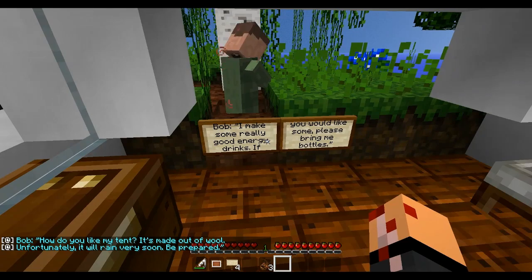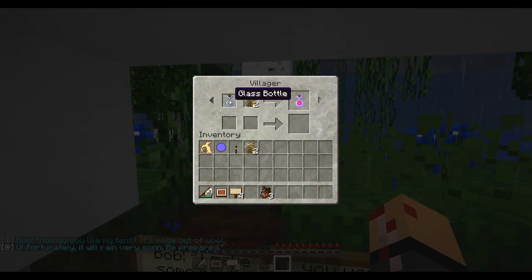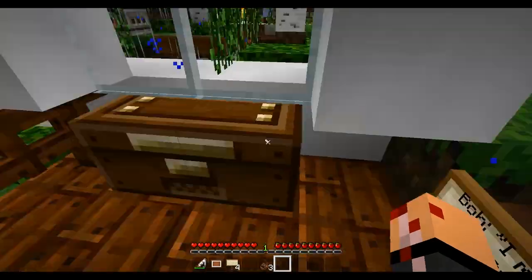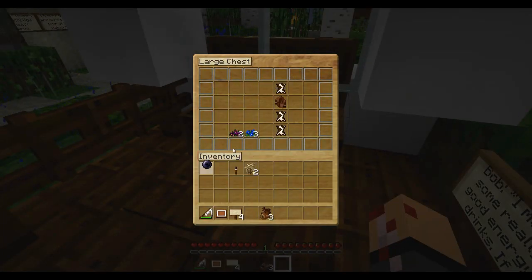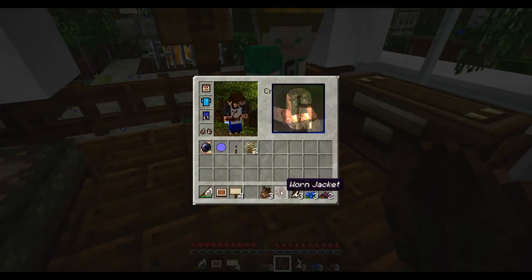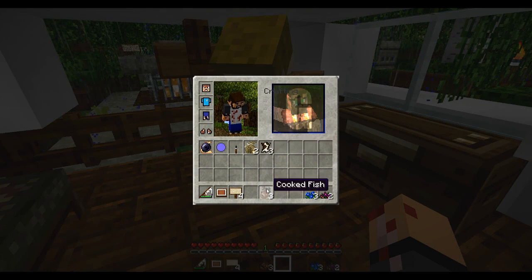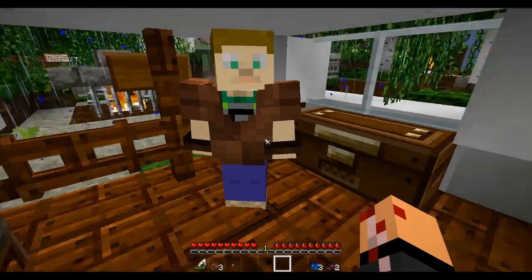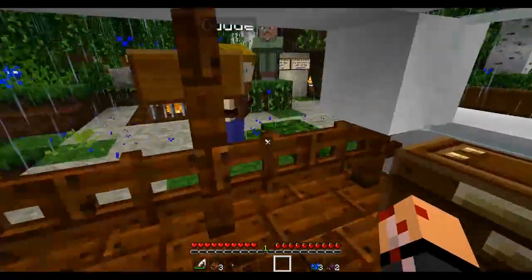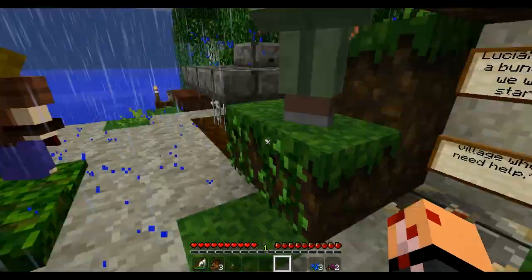Here's Bob: I'll make some really good energy drinks if you would like some — please bring me bottles. If you bring this guy a glass bottle and two gold ingots, he'll give you an instant health potion. There's stuff in here — leather, a worn jacket, and more leather. I'll give you the worn jacket since you're more prone to dying right now. I have a water bottle now from the item frame. I've got to drink the water apparently — he just wants the bottle. Got an instant health potion. We are well on our way to world domination.